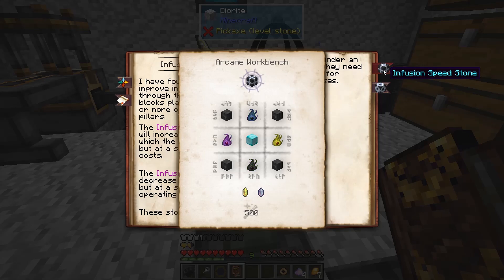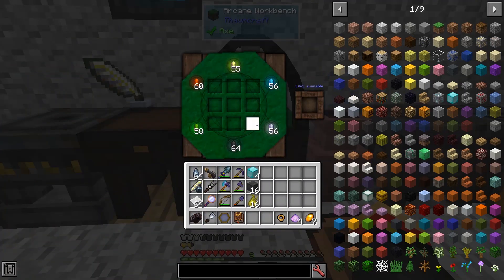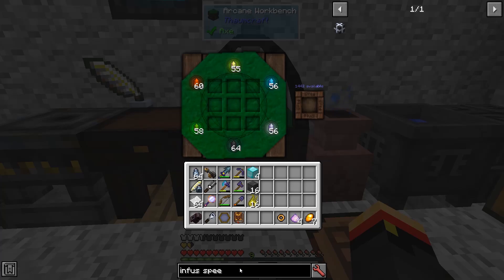So we're going to need 500V, we're going to need a block of diamonds, some arcane stone, and some niter with air and ordo crystals. Let's go ahead and make some infusion speed stones.